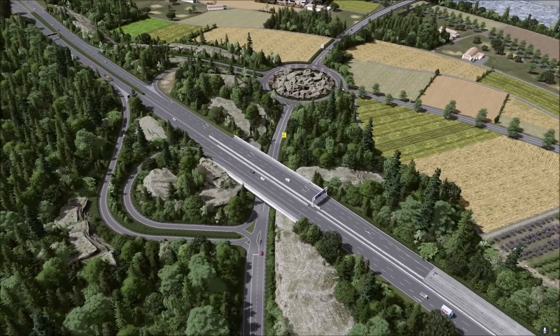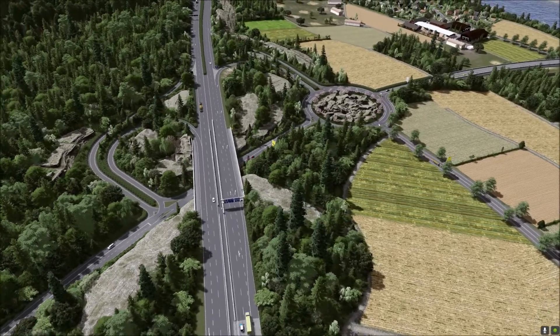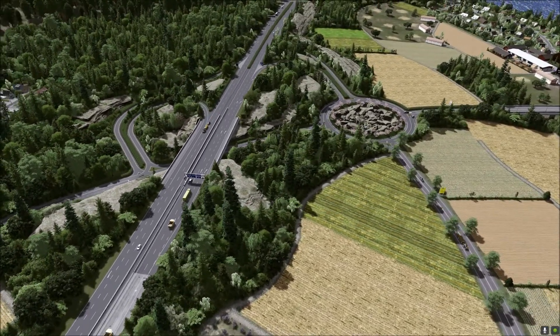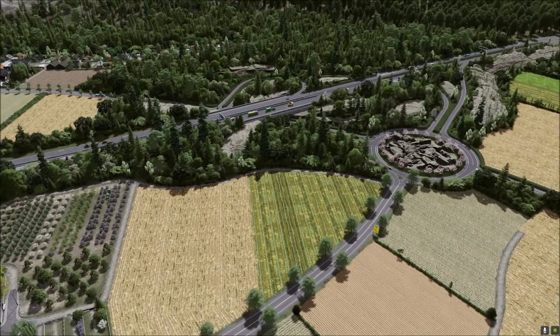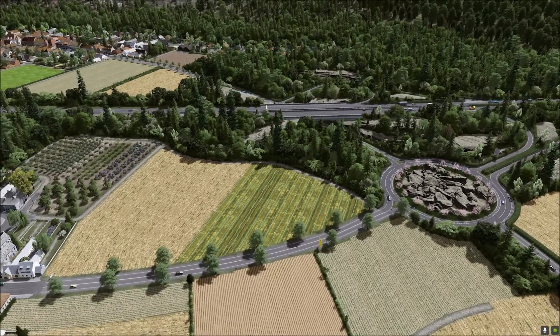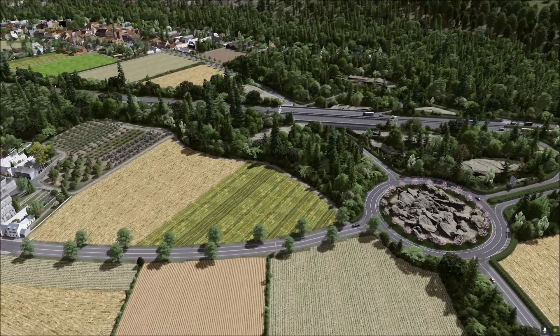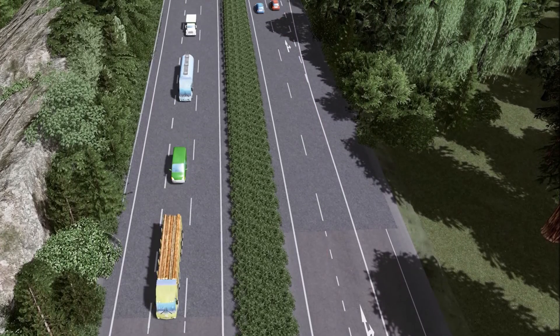I used Intersection Marking Tool and Ploppable Surfaces to make it look like I want. Intersection Marking Tool is great — you can add your own markings, fill areas, and even curbs in any color to any node or segment. If you then cover the road with Ploppable Surfaces, this will hide the old markings and Intersection Marking Tool will still print on the new surface. It behaves like a decal in this regard. Look at the road texture — you can see where the surfaces start.